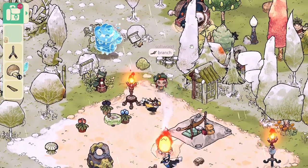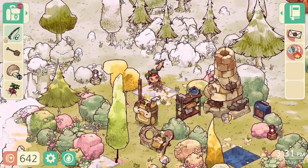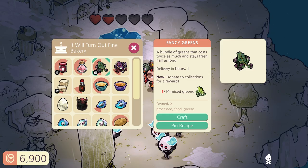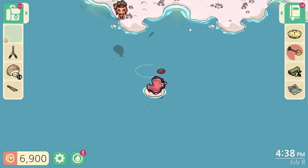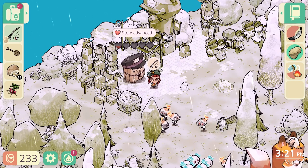Cozy Grove is the perfect replacement for the Animal Crossing-shaped hole in your heart. You wander around peacefully and do as you please. You can bake treats, skim stones, complete quests, decorate, dress up. It's your colourful little world to enjoy, so get creative.